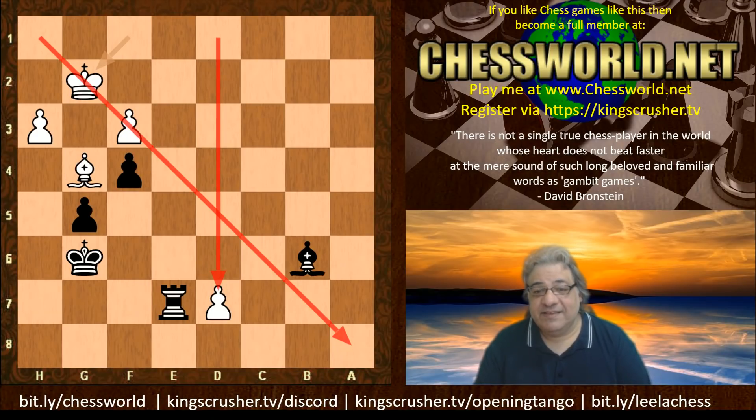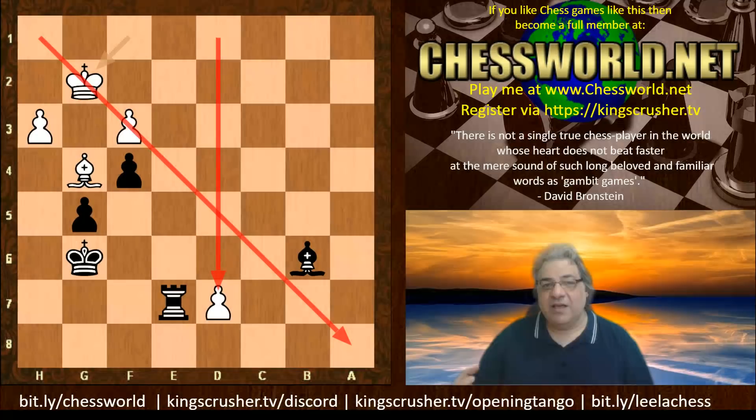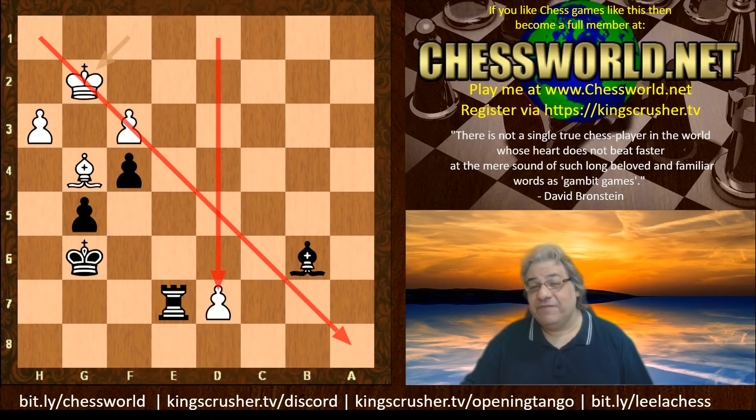I've got a new course at Udemy - kingscrusher.tv/opening-tango - all about the Tango systems: the Nimzo-Indian, e5 which Tony Miles had great results with, and the Mexican Defense. They're all weakness provocation systems and I discuss a lot about the philosophies of weakness provocation. Check out the Leela chess playlist and Stockfish chess playlist at bit.ly, the King's Crusher Discord, and if you want to challenge me for a game visit bit.ly/chessmold. Comments, questions, like, share, subscribe with the notification bell - always appreciated. Thanks very much, cheers!